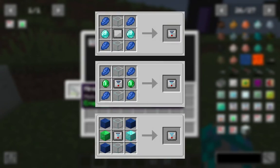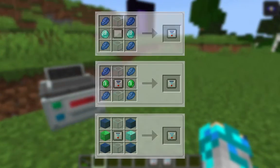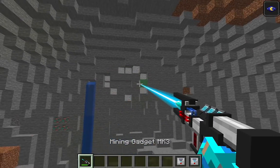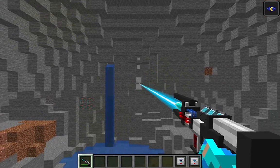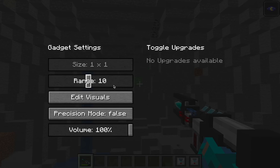The range upgrade also has 3 tiers with these crafting recipes. Basically, this upgrade allows you to extend your mining range by 5 times for each tier. So for tier 1, your max range is 10; tier 2 has a 15 max range; and tier 3 has a 20 max range. You can also edit your range through the gadget setting.